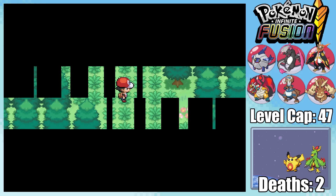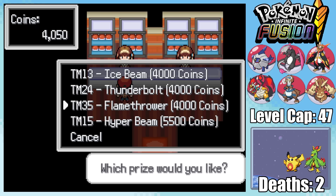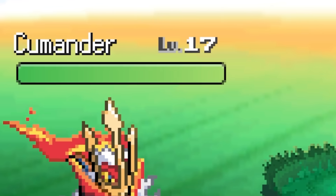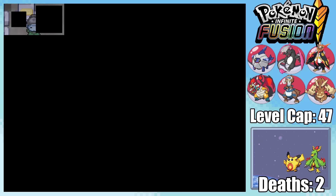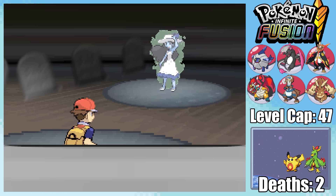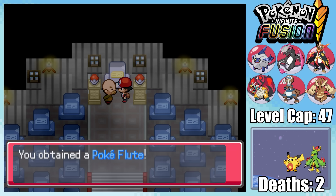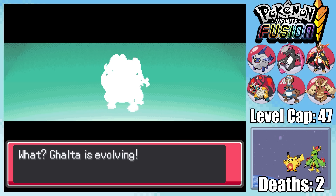Heading east to Route 7, I find a Needamander. I then head back to the Celadon Game Corner, realizing we can pick up some of the strongest TMs in the game. On Route 8, I find a Charmander. It's finally time to move through Lavender Tower, and with the Silph Scope we can pick up an encounter — a DOWU, an amazing Dragon and Steel type that's exactly what our team needs. We then take on the Ghost Girl. Once Fuji gives us the Pokeflute, we get access to the rest of Kanto reachable by foot. Upon reaching level 40, Galta reaches its awesome final form, Mamadile.